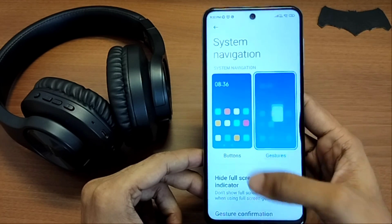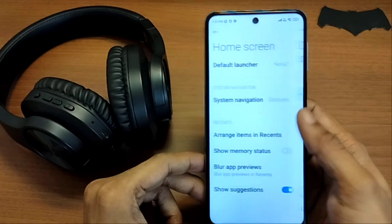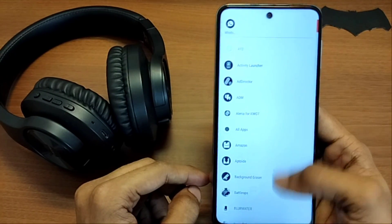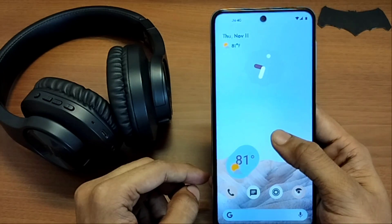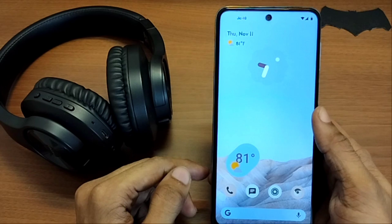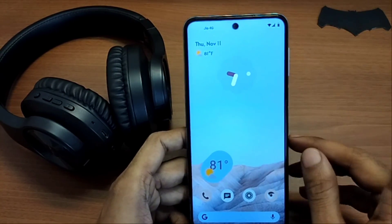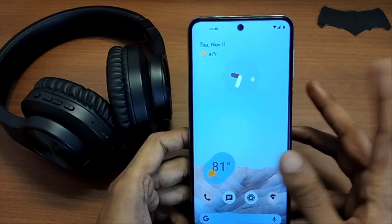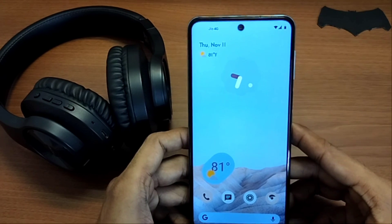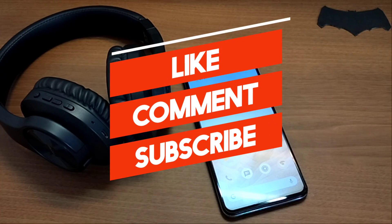A little piece of information: this fix only lets you select the full screen gesture mode, and not actually make it work. Because when you select any third party launcher as your default launcher, the full screen navigation gesture doesn't work — it just goes to the full screen mode. So to actually make it work, I've already made a video that you can find around here and in the end screen. I've also linked the video in the description, so go ahead and check it out.